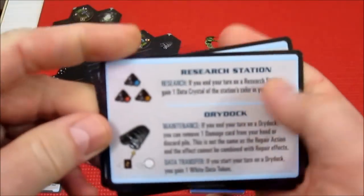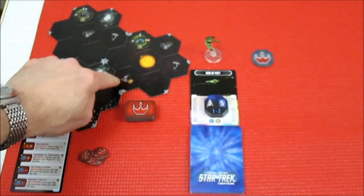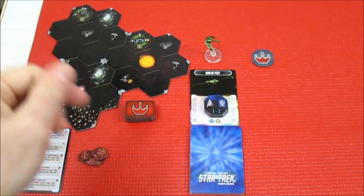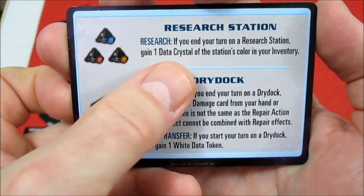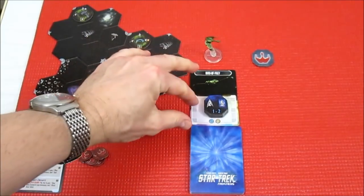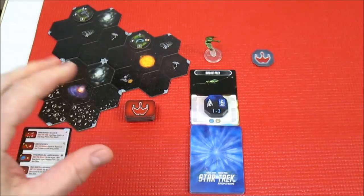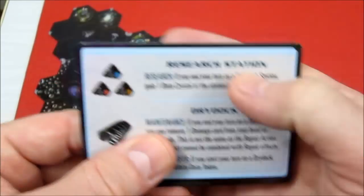That deals with the outpost. I know this is going to be a very long setup episode. We have the research station — there's one right here. It has a gold symbol next to it. The three basic colors in the game are red, blue, and gold, so that's a gold one. The research station says: if you end your turn at a research station, you gain one data crystal of the station's color to your inventory. There are two things in the game: crystals, which can be stored from turn to turn and round to round, and tokens, which must be used on your current turn — you lose them at the end of your turn.